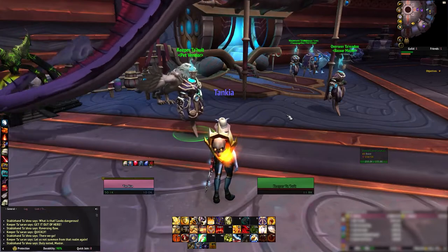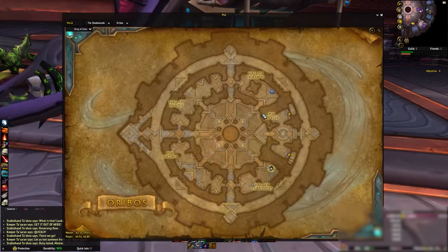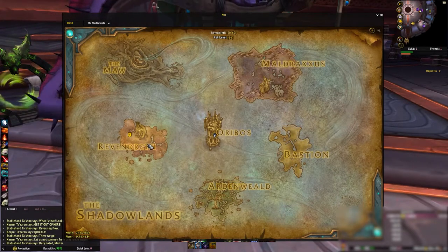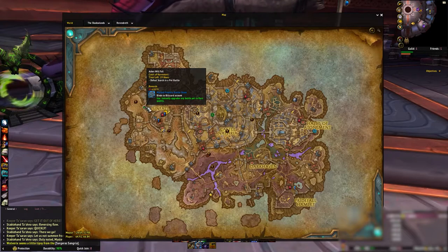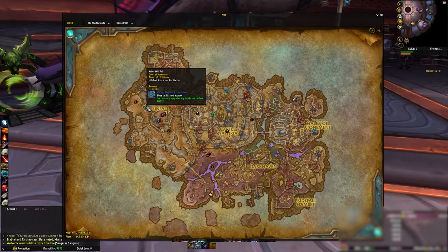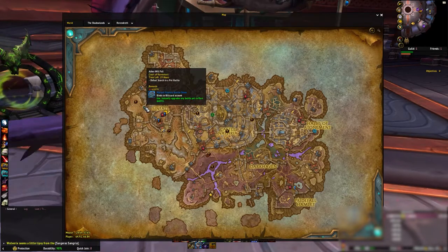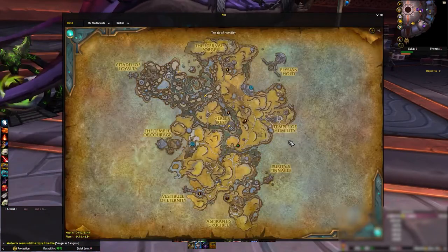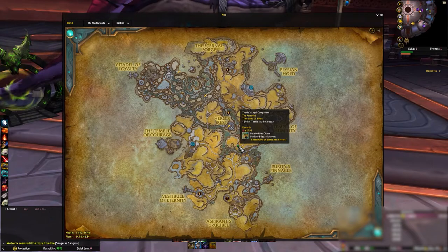The first and probably most effective way is to acquire polished pet charms through pet battles. If you open your map and go to Shadowlands, each one of the four continents will have a daily pet battle against a master pet tamer. It shows up as a paw icon on the map, and you hover over it to see what the quest awards. This one in Bastion is providing 13 polished pet charms — they can vary from around 10 or 12 up to as high as 20.